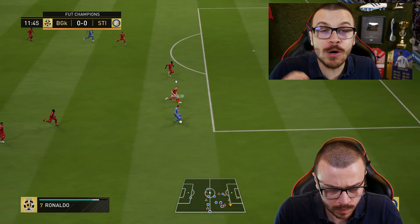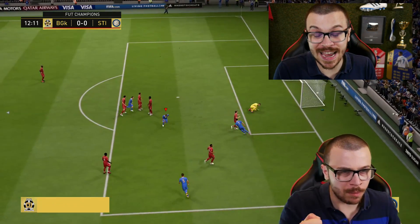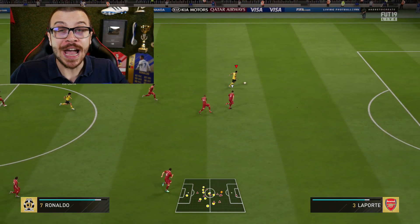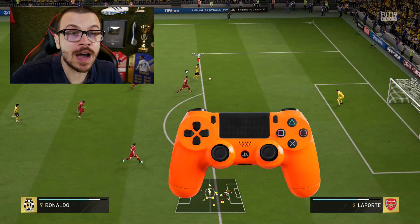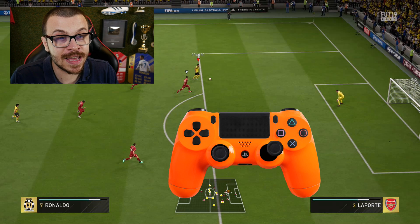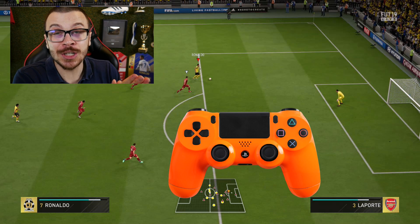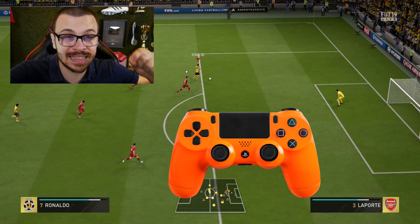First of all, the step overs require you to use at least a 2-star skill player to perform it, and its execution is quite simple. All you need to do is release the sprint button if you're running, then move the right analog towards the player's running direction, and then turn the right analog to the left and then to the right of the player very quickly — as shown on the screen right now — so you can perform the deadly step overs.